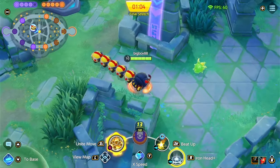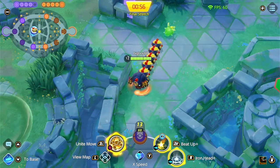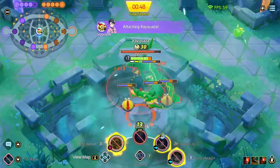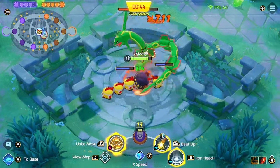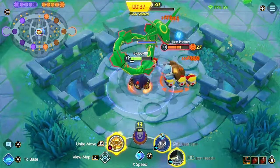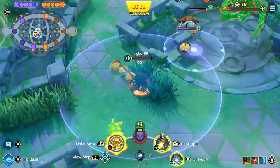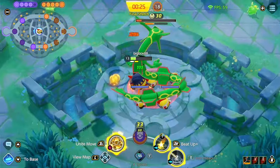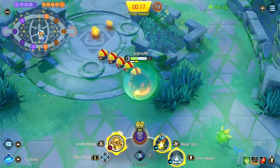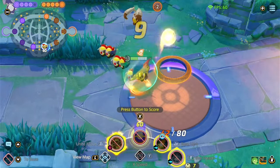The upgrade for Beat Up also restores HP when this move hits, which is impactful. As you can see, the Brass takes a bit of damage but you get Beat Up again, taking less damage. You can pull the Troopers back and rip the objective. The healing is actually pretty impactful — it kind of saved me there, and as you can see it's very easy to rip objectives with this.